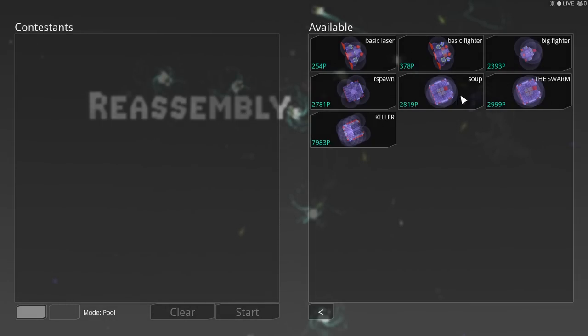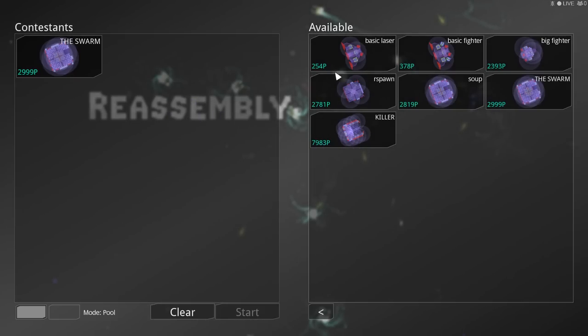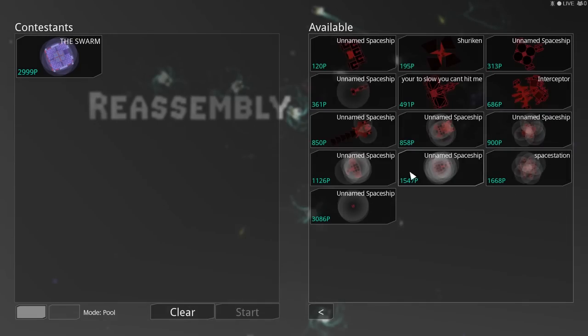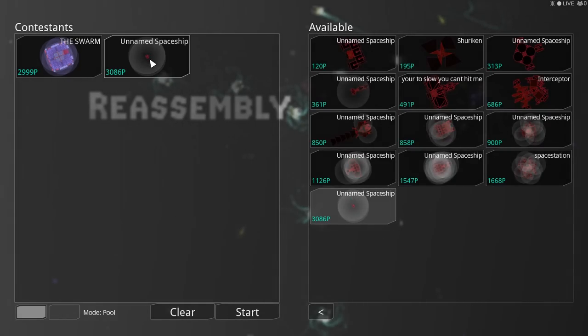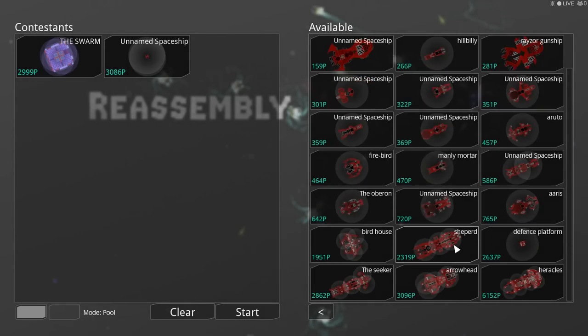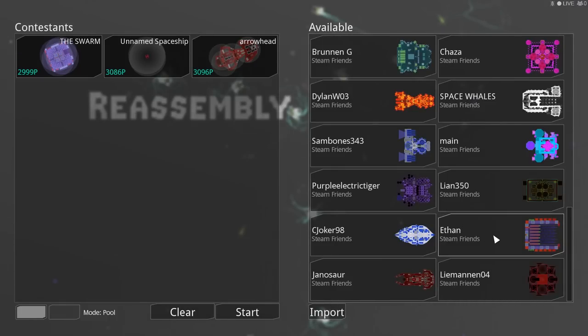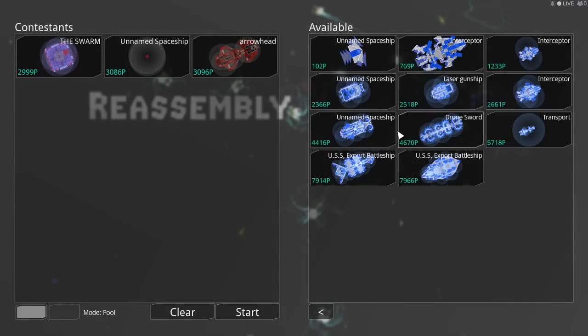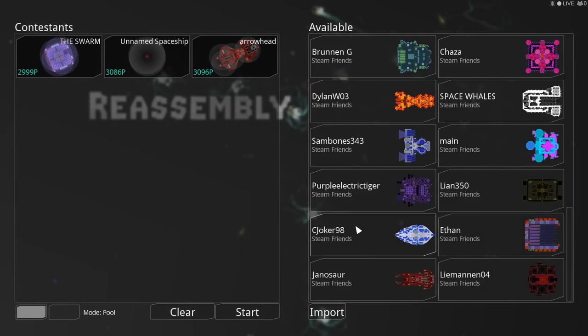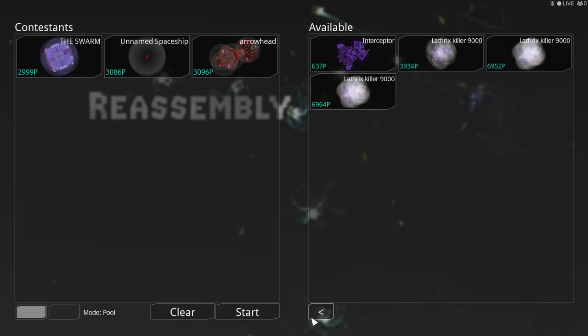Let's do another quick tournament — we'll take another one of Killer's designs and do a 3,000 P one, just really quick. I know I probably would have fast-forwarded that last one, but we'll see if we can get somebody else in here. If you guys are interested, we could set up a league and do these little tournaments all the time. All you've got to do is let me know what ship you'd like to enter and friend me on Steam — that's the only way it'll work.